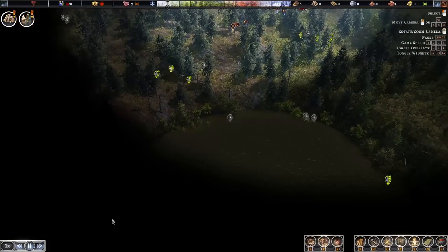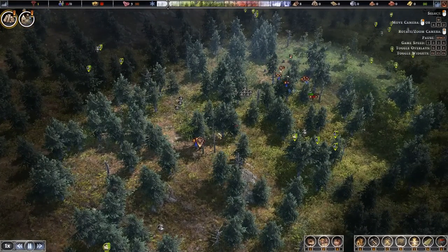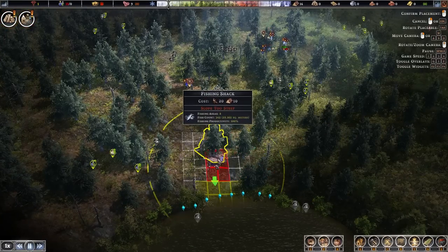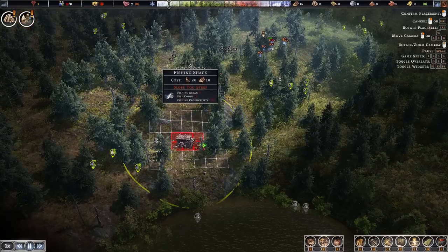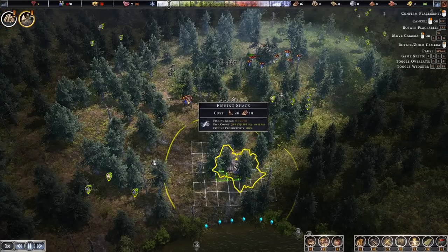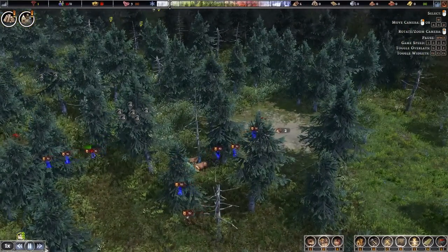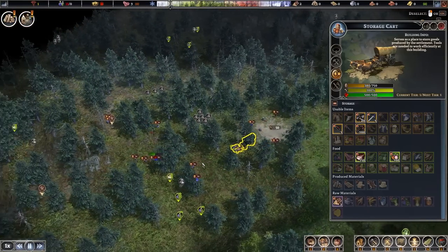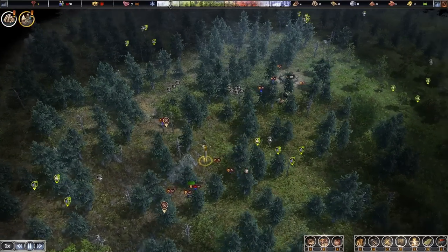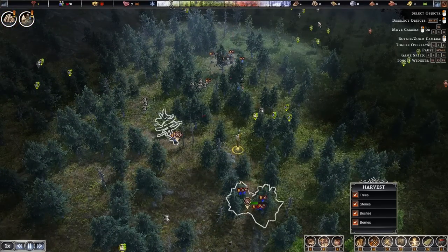There may even be a wolf somewhere down around this lake just outside of our initial vision radius. We'll continue with the plan: get a forager's hut up over there. One of the ideas in this game I really like is the storage cart — we'll have static storage buildings, but I love having a wagon for storage. It's basically a mobile storage location. If you put it somewhere where people are harvesting trees, the logs will be nearby.